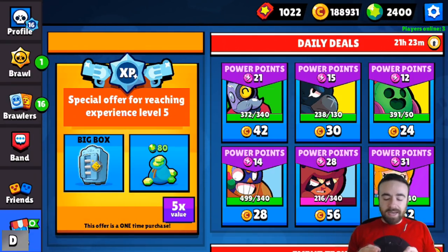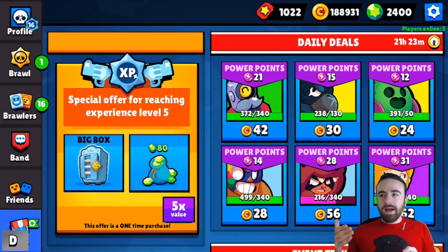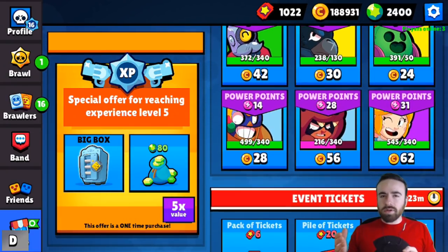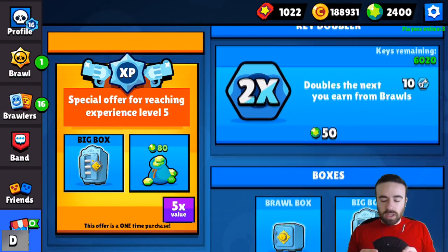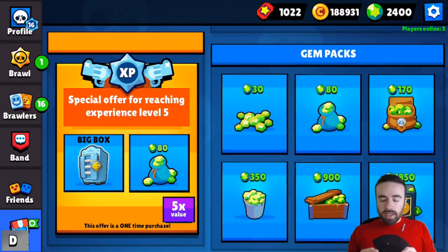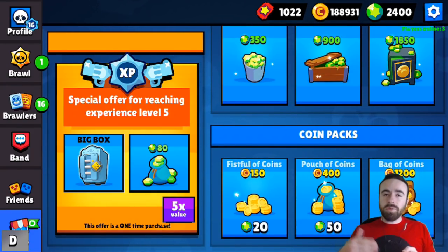In the shop you can also get a free band box, buy a brawler you don't have — like a new super rare brawler for around 80 gems — and I'm glad they're allowing brawlers to be bought in the shop. You can get a big box at a cheaper price, a key doubler, the same rolls as before, gem packs, and coins to help upgrade brawlers.